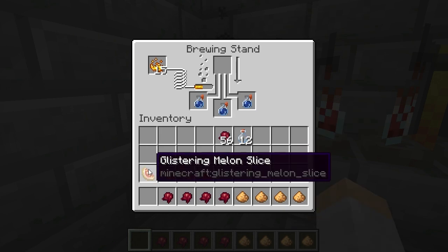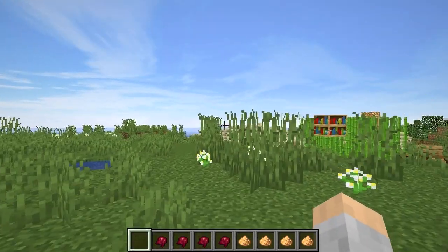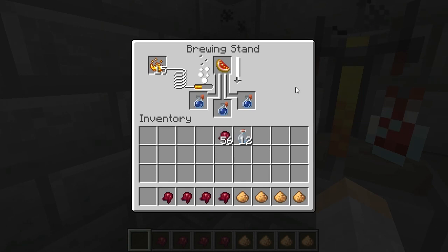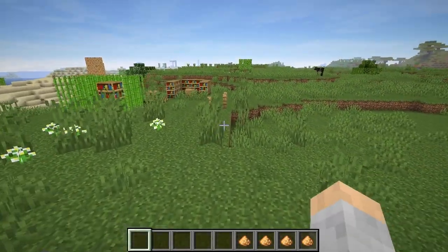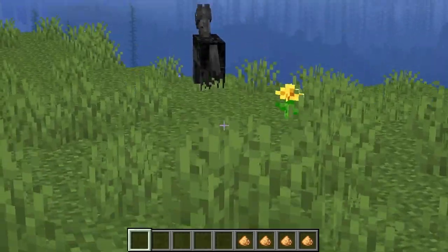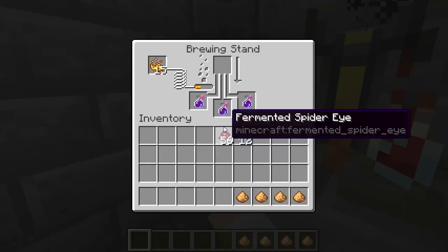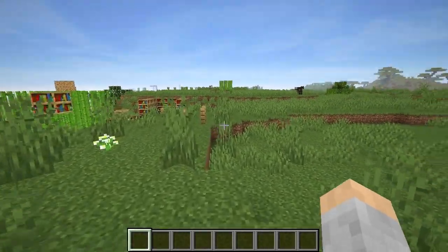Now we can do the glistering melon. Okay, the splash potion of healing is ready — now we want harming, so in goes the fermented spider eye. And the last step will be the glowstone, which amplifies it so it does more harming.